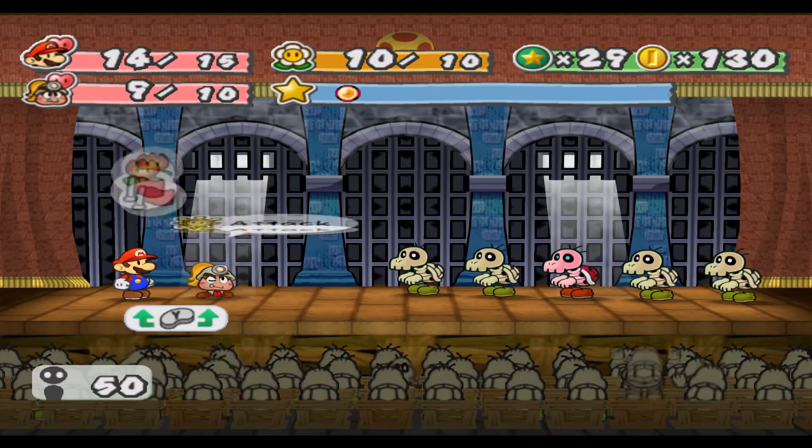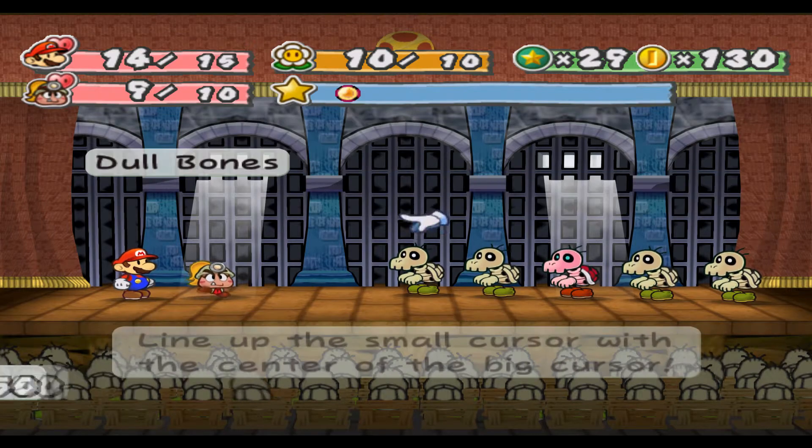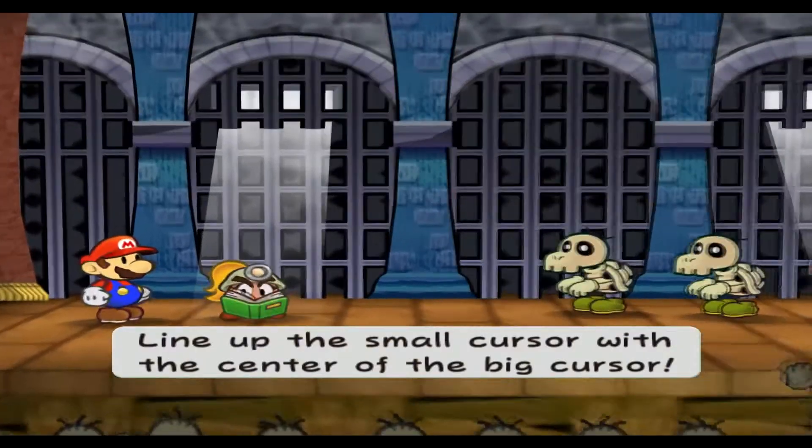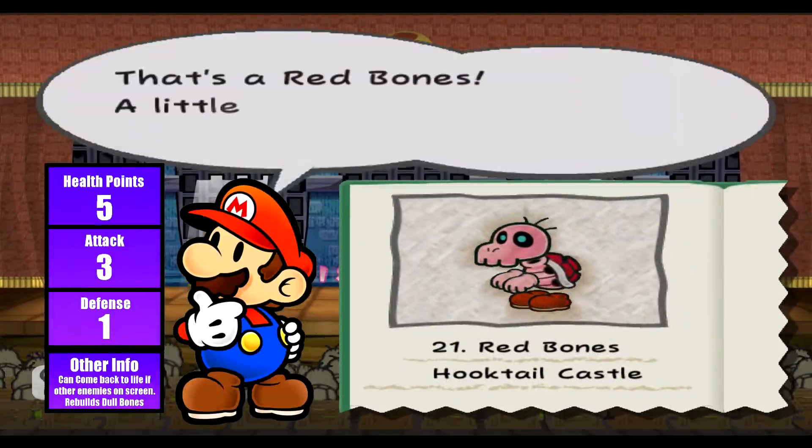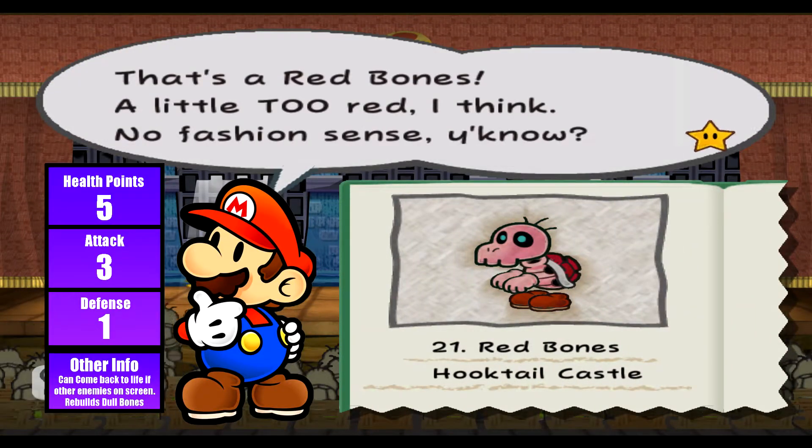The reason I brought out Goombella is because we have two new enemies to tattle on. We'll start off by noting the Red Bones. A little too red - no fashion sense.